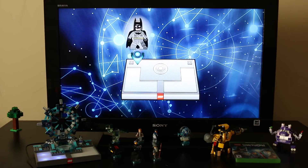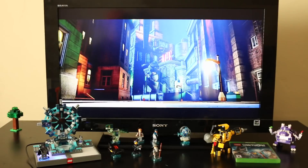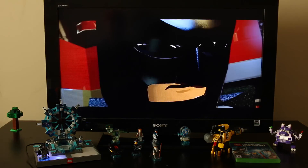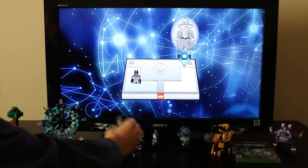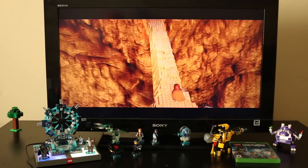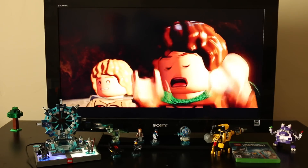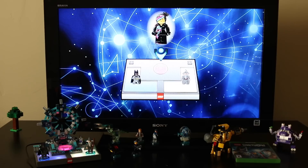Right away they're asking you to place a figure on the portal, so we are going to put Batman on the portal. Robin and Batman get sucked up into a void and now it's asking for Gandalf. This is an amazing recreate here. Gandalf! Now it's time for Wild Style front and center in the main pink spot.